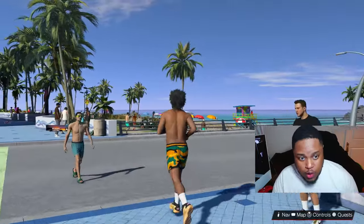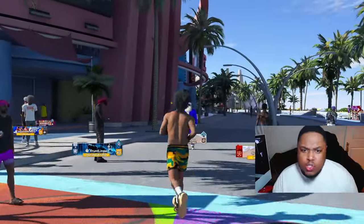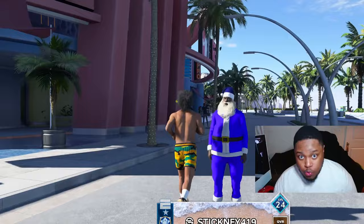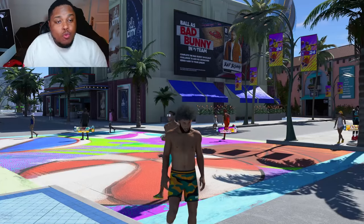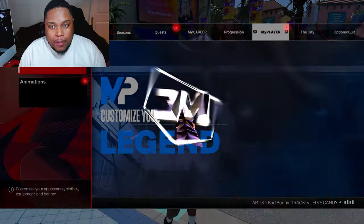Hitting Rookie 3 is pretty easy. One game mode you guys gotta play to get repped up fast — the best way is to join the Rec Center. I suggest making a big man that can shoot and rebound so you can get mad rep. Even though you lose, you're gonna go up crazy. Once you hit Rookie 3...